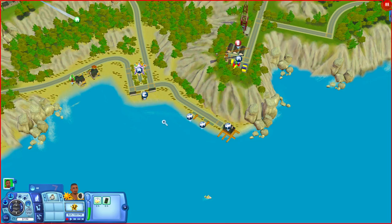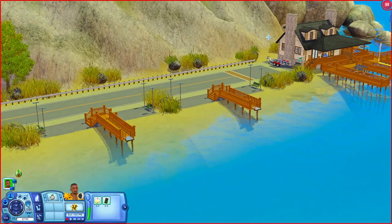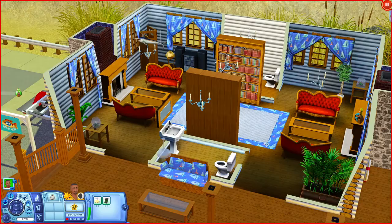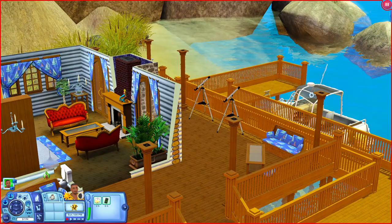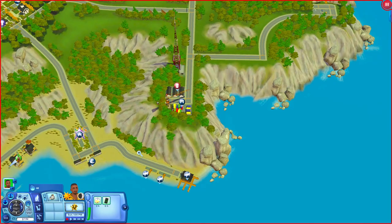There are two docks out here - Ulysses Dock 1 and Ulysses Dock 2 - which are empty with just places to sit. Nearby is the Swordfish Building Club. Inside there's a bathroom, places to sit, fireplaces, bookshelves, another bathroom, and a stereo - maybe a place for fisherman sims to hang out. There are also telescopes outside, and lots of boats including speedboats, a sailboat, and windsurfs.